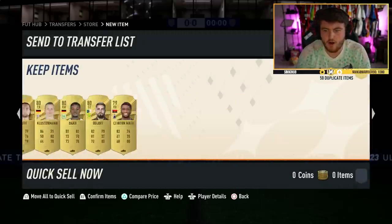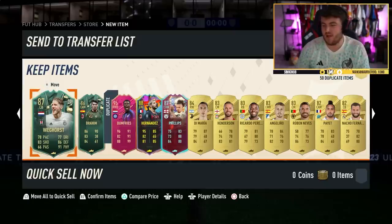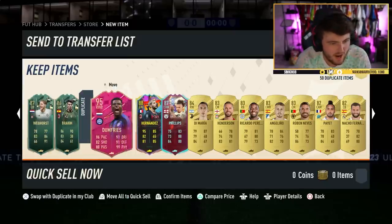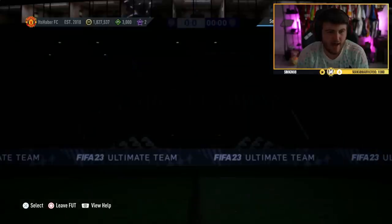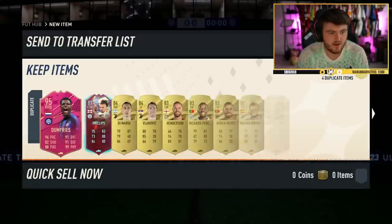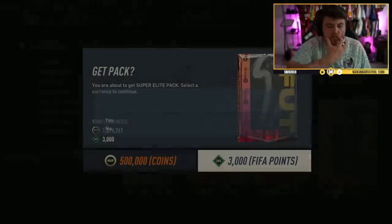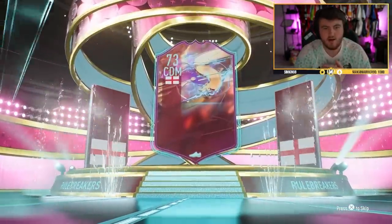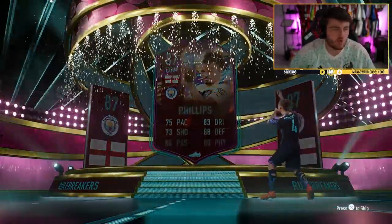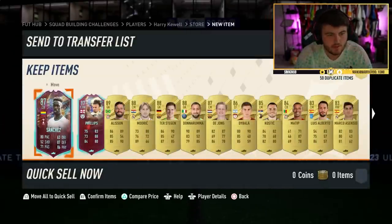Phil Foden! Alright, come on Messi at the end — no. I got very excited because I saw the pink and thought — no, never mind. Unless it's like an Insigne at the back of the pack, which would be alright. There's not. Second super elite pack — I just care about Messi or Yaya Touré. EA, all I care about — come on, show me.